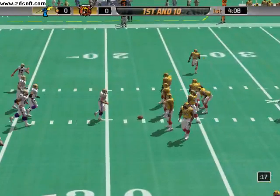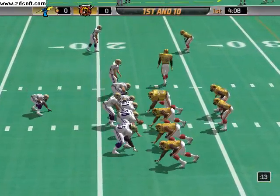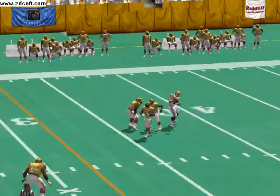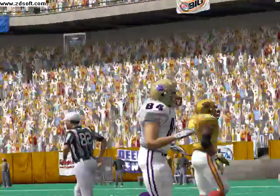Now we have word on the injured player — it's a leg problem, but it doesn't appear to be very serious. Dropping back on a 1st down pass, fires this one out quickly. Richardson was the one they were trying to get the ball to.